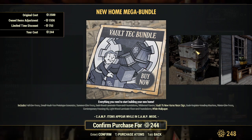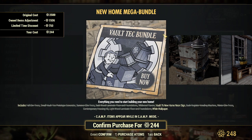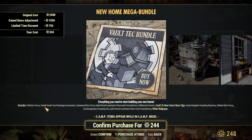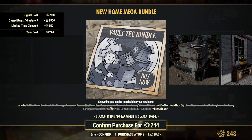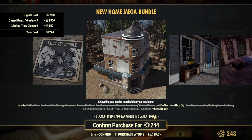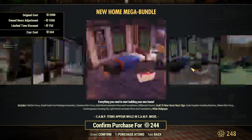The Woodland Estate — that's what it's called — the four-story building. The New Home Mega Bundle includes fall elm trees, small Vault-Tec prototype generators, summit summer elm trees, dark wood laminate floor foundations, the Wildwood Tavern, and a Fallout 76 New Home neon sign.